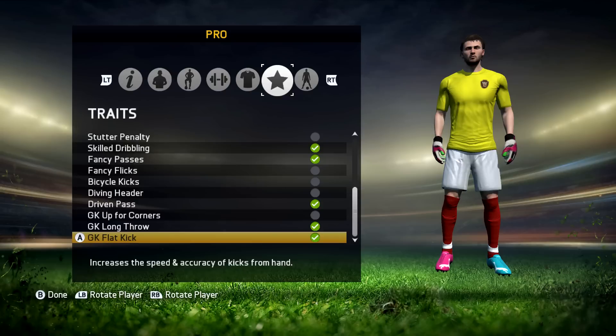Moving on to the last bit, which is my traits. These are the only traits I use: flat kick, long throw, driven pass, fancy passes, and skill dribbling — those are my five traits. I use skill dribbling because if you're getting into sticky situations you want to be able to easily maneuver your guy. Fancy passes just in case I need to quickly do something. Driven pass obviously for those long balls, and then the two goalkeeper ones. I never really use goalkeeper rushing — if I do I just run up myself.